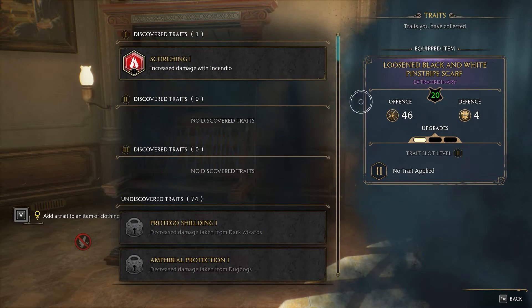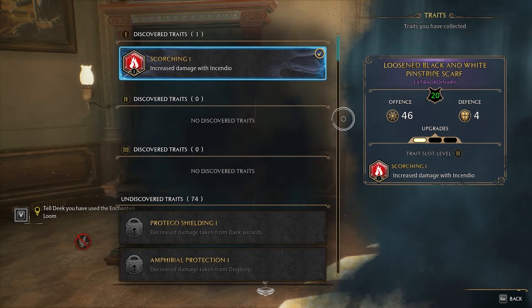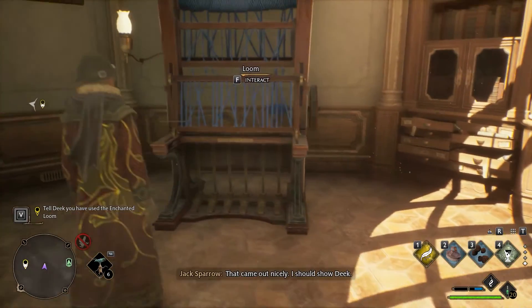This will show the discovered traits, and by default you will have Scorching number 1. Select it and then use the button to apply the trait. As a result, this trait will be applied to your piece of gear and the quest objective will be completed.